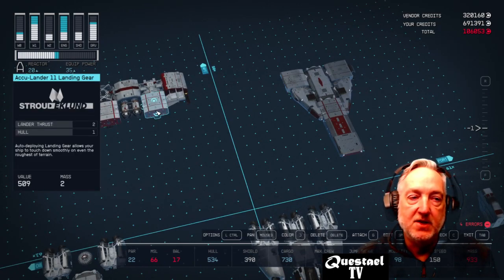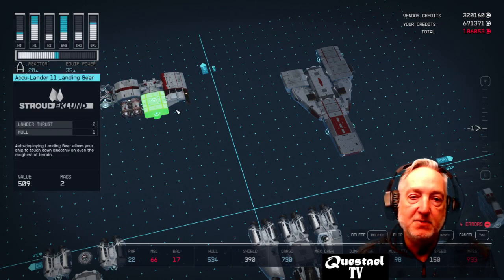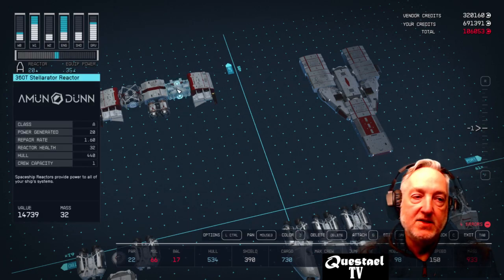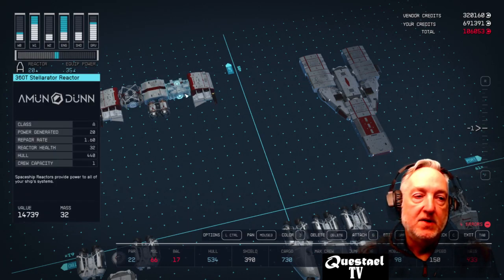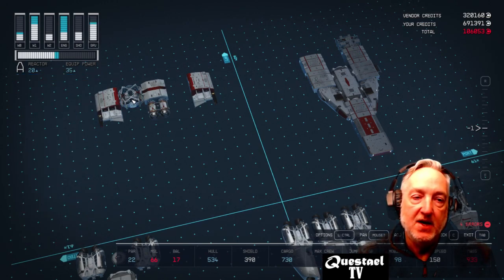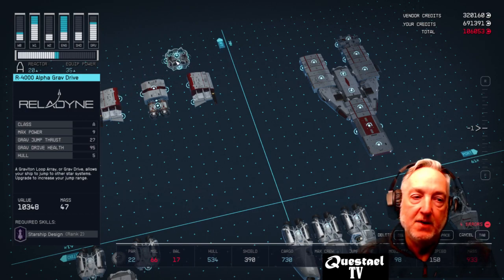In the back I used the Acculander landing gear, cycling them so that they had all the attachments for the ship from Stroud Eklund. Then I placed the Accelerator Reactor with 20 generated power. If you have higher ship design skill you can get better reactors and utilize more power for your ship.